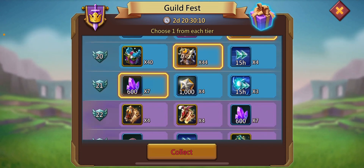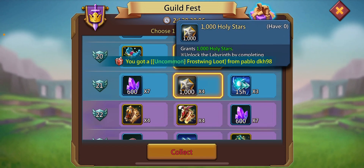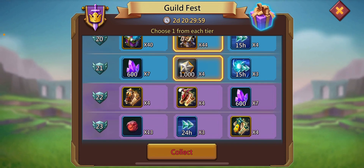Now you can either go for the diamonds or you can go for the Holy Stars. Four thousand Holy Stars will almost give you around two thousand jewels, so go for them. Here you have packs, so I would prefer you to go for the packs rather than going for the diamonds.